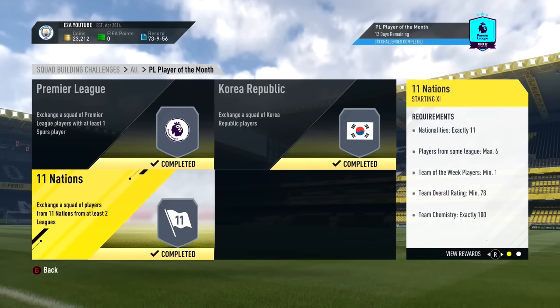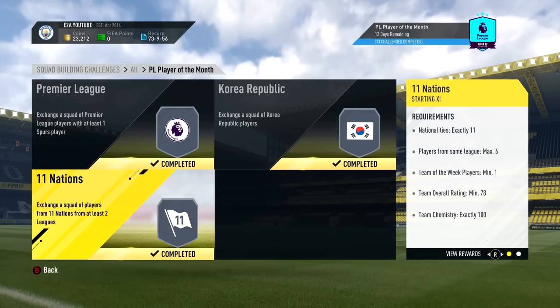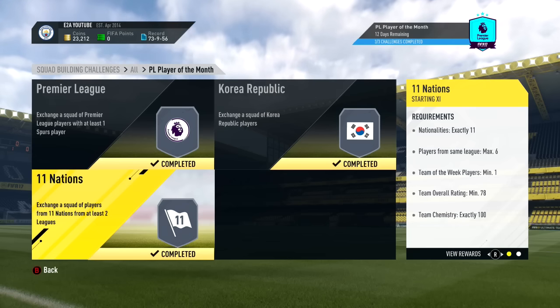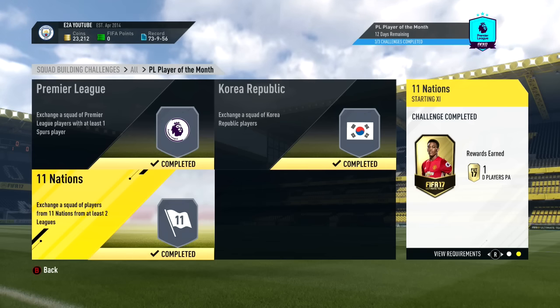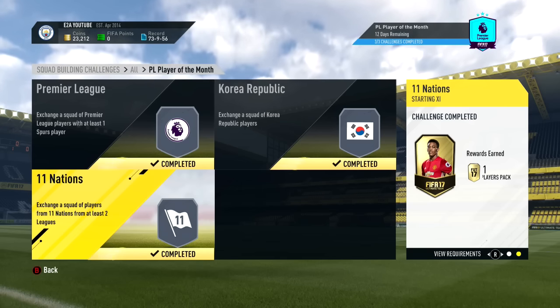The final one is slightly tricky - that is 11 nations. You need exactly 11 nations, so everyone has to be from a different nationality. You need six players maximum from one league, but you also need a Team of the Week player. You need 78 rating minimum and 100 chemistry. That gets you a Gold Players pack, which is one rare Gold player and 11 non-rares, which is decent if you get some Premier League players.